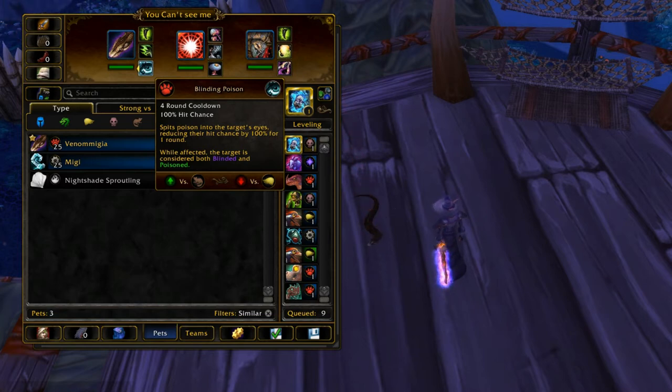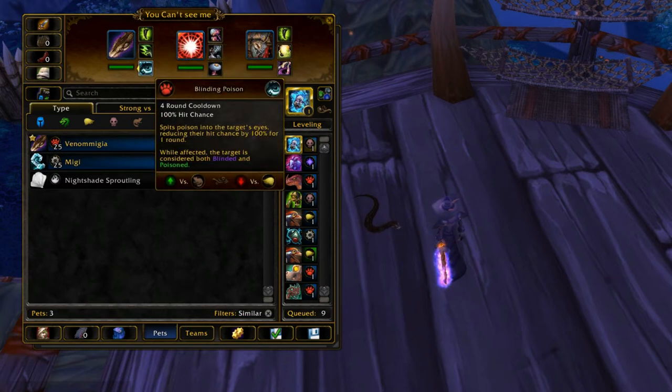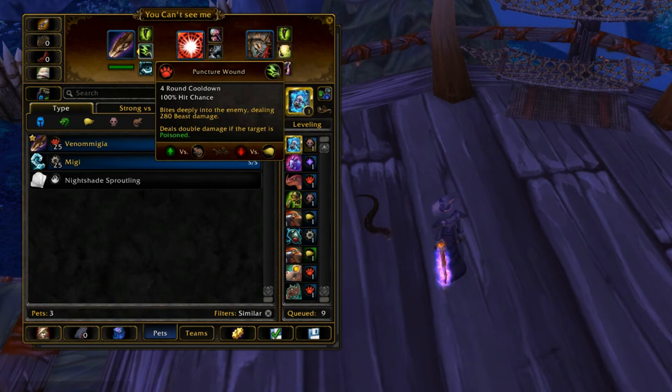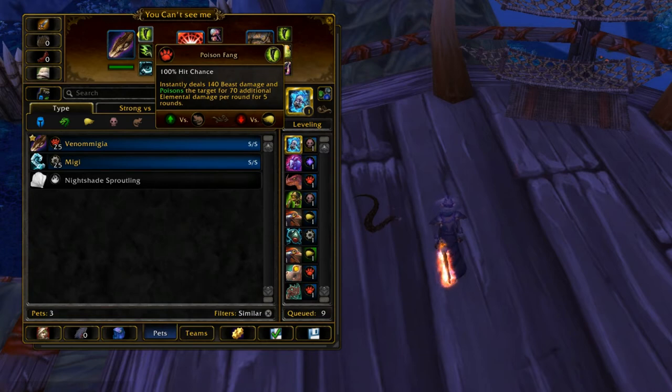It also counts as both a Blind and a Poison, so if you have something that uses Blind or Poison, it's great, because there are a lot of abilities that require your opponent to be Blinded or Poisoned. He has one of these abilities that requires your opponent to be Poisoned, and that's Puncture Wound. Puncture Wound is basically like the Conflagrate of Beast-type abilities — it hits hard, about as much as a basic attack, but does double damage if they're Poisoned.